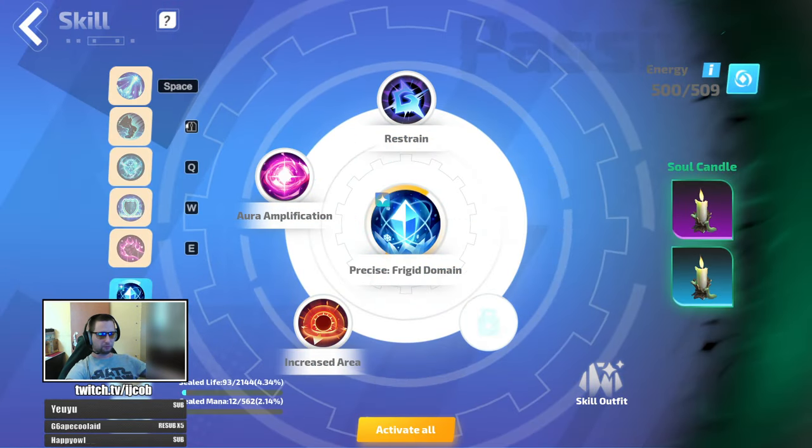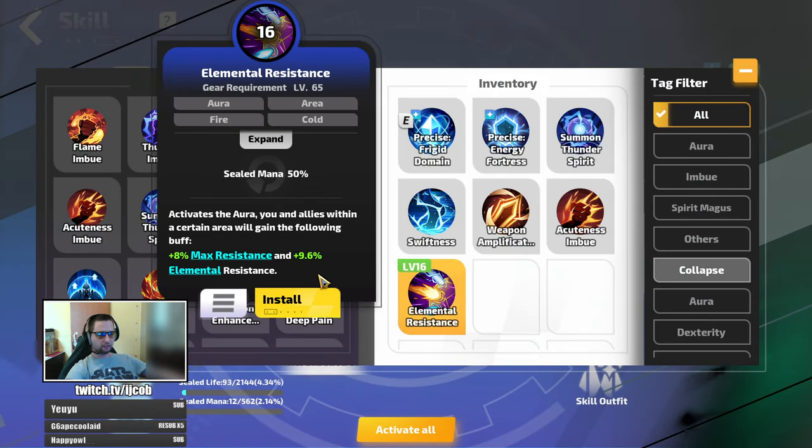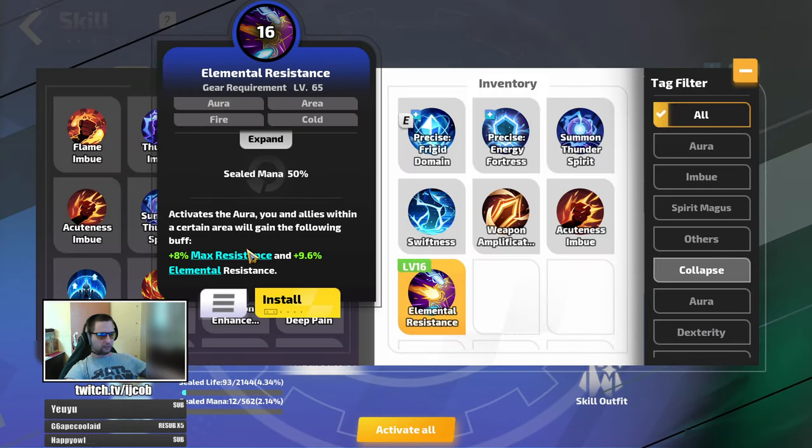Another and the easiest choice to get more maximum resistances would be the elemental resistance aura passive skill. At its base on level 16, it gives you 8% max resistance all the time regardless of skill level. You can scale this 8% with aura effect nodes on your tree, mods on your items, or support links — and you can easily get 12 or 13 percent from this aura, putting you at 73% resistance already.